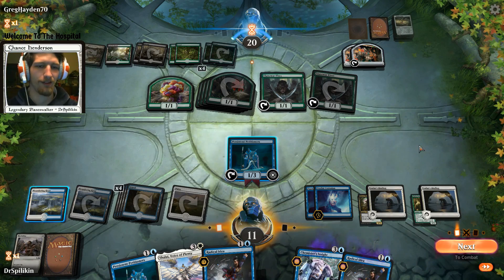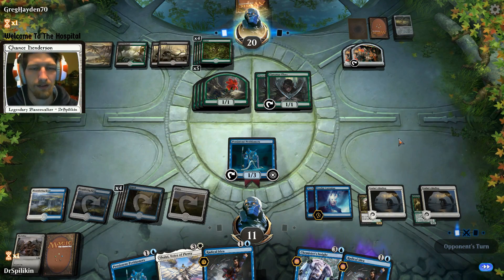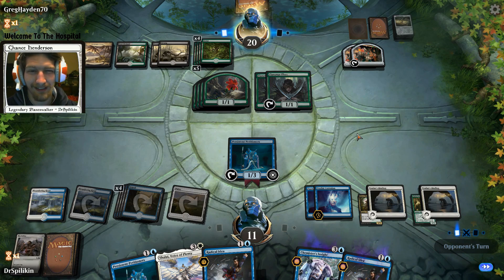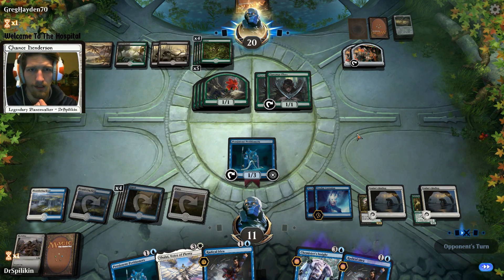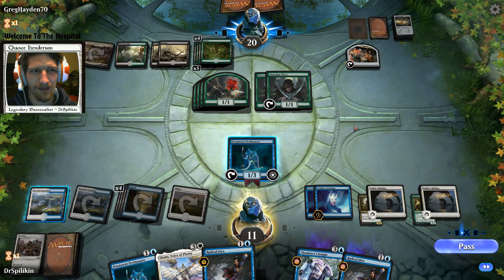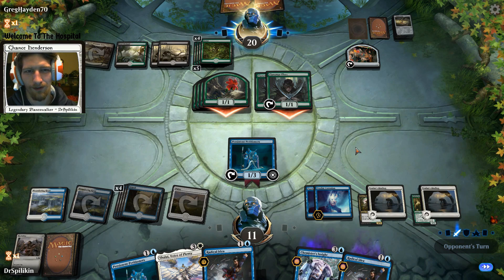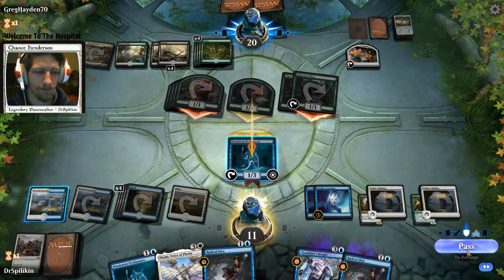Pass to his turn. Does his guard save him or is he done for? He has seven damage on the field - if he has a single thing that buffs all his creatures he wins. If he has a Poison Tip he wins. He doesn't have anything. He didn't draw anything - if he drew something he would have attacked automatically. We block one - we win!